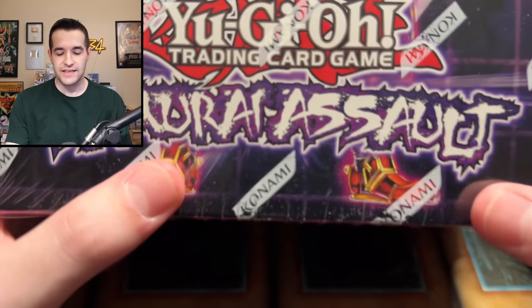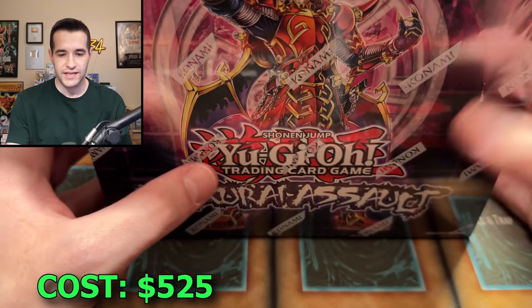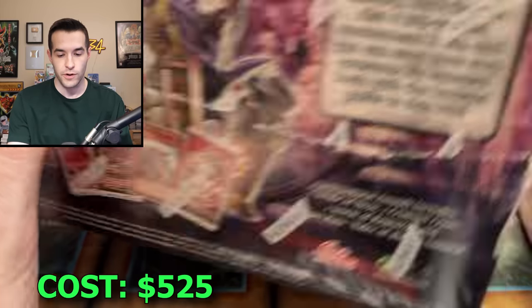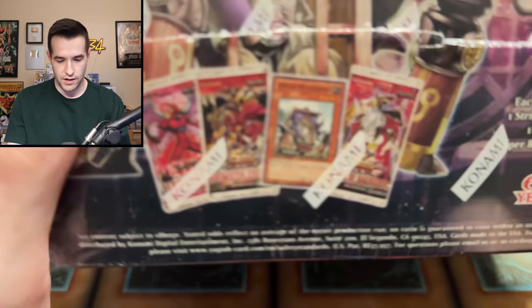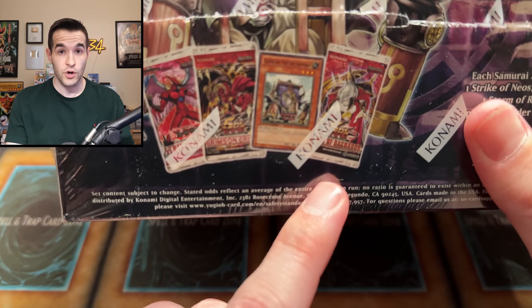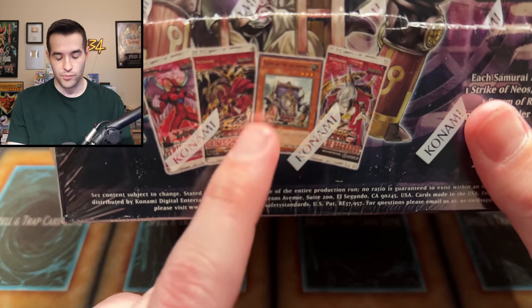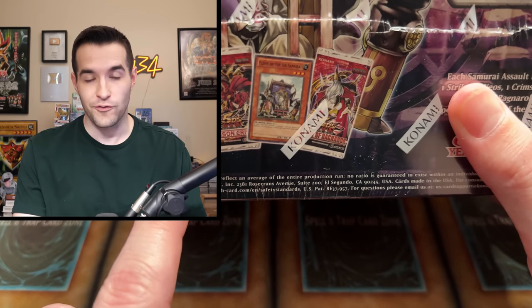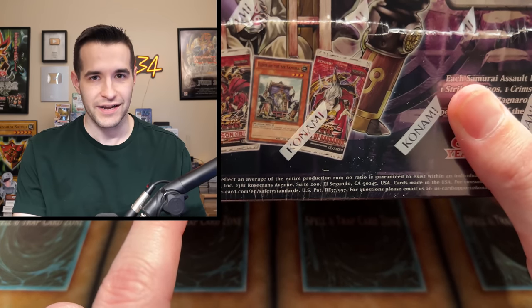Where we can find that is inside this Samurai's Assault Special Edition. What this contains is 10 Special Editions. We have Storm of Ragnarok - the Ghost Odin, we have pulled that finally. We have a promo in every single Special Edition. Then we have Crimson Crisis and the Forbidden Yu-Gi-Oh pack, Strike of Neos.